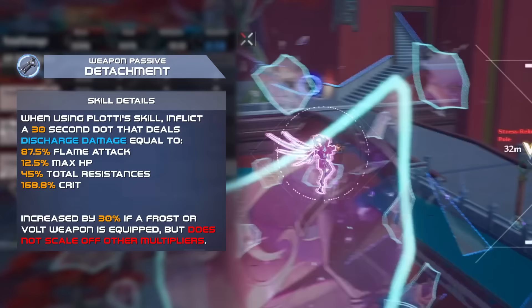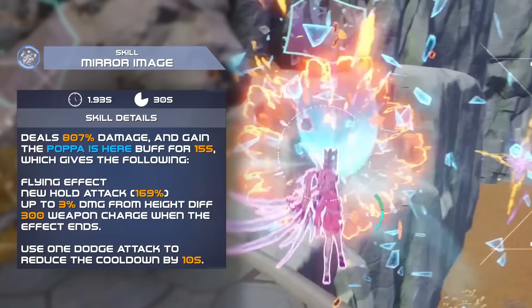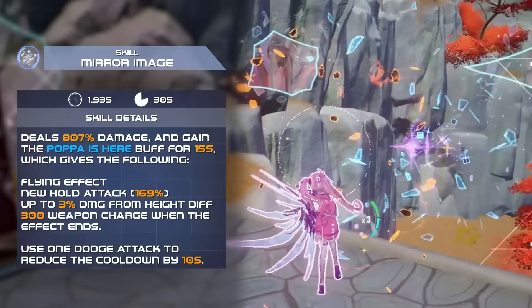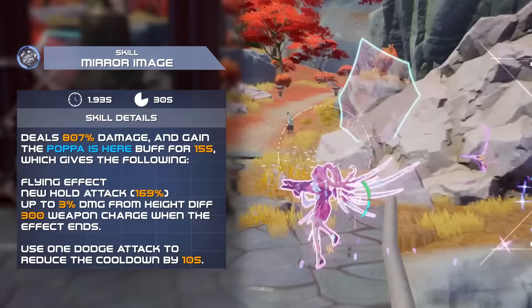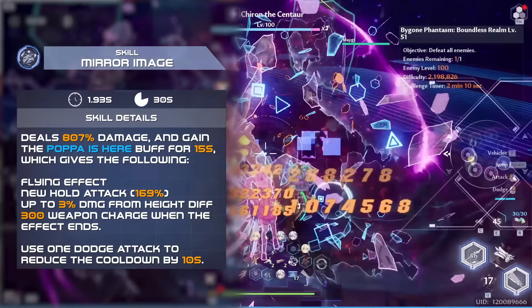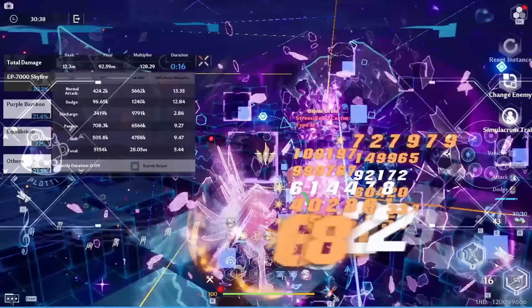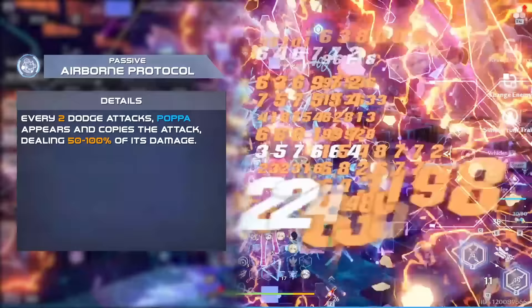Plotty's main kit revolves around her skill. This puts you into a special airborne state that prevents gravity from affecting you, and you can perform dodge attacks in midair while blasting your gun for huge damage. You also gain a small damage modifier based on your height distance to the target. Once per skill, a dodge attack will shave off 10 seconds of the skill cooldown, so make sure you always start out with one dodge. Note that dodges are not a DPS gain over just hold attacking, so don't bother with more dodges unless you're using Yan-Miao. This includes her special passive that makes every other dodge echo 50-100% of its damage.